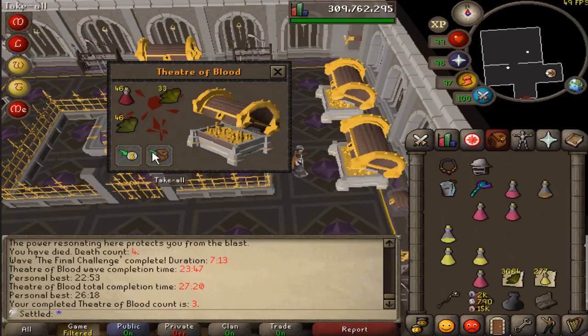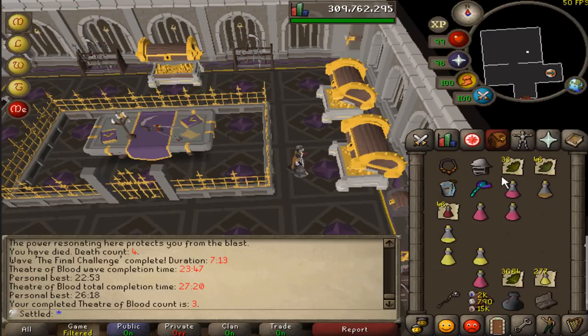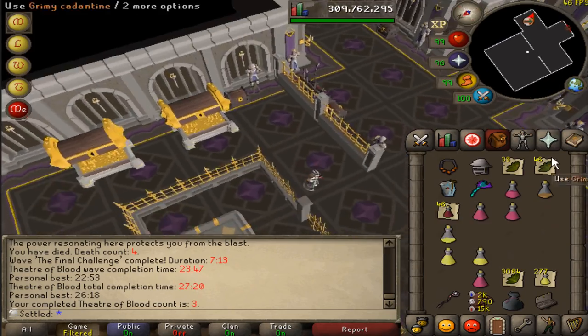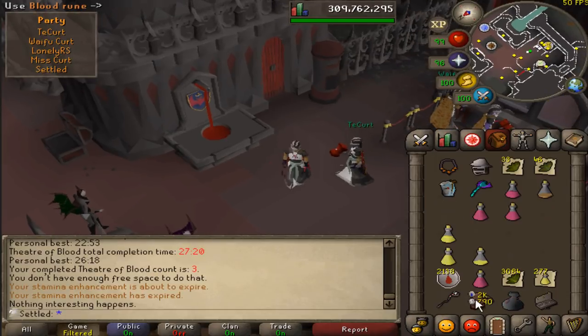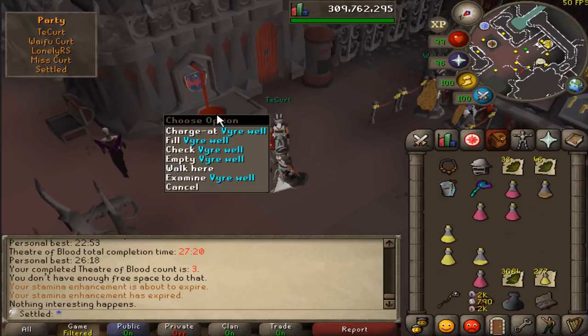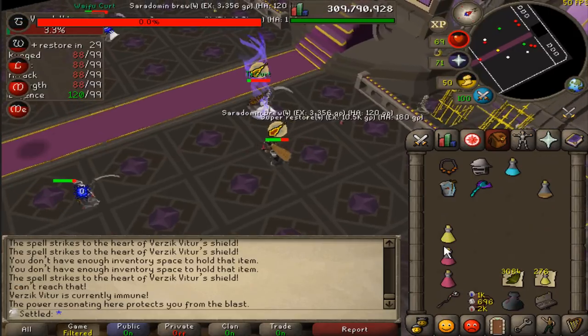Vials of blood! That is such a good reward. Look at that — Kwuarm, cadantine, and vials of blood. That's like 12k herblore XP or something — incredible. I'm going to pour those into the fountain. I probably won't ever get a scythe or anything, but it's still really cool to have the vials of blood stored in the pool.